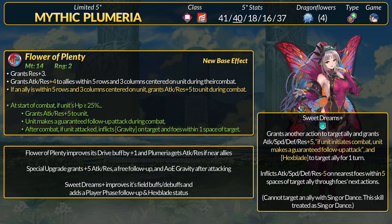At the same time, it inflicts minus 5 debuffs to all stats on the nearest foe within 5 spaces of an ally. Sweet Dreams' buffs went from plus 3 to plus 5, and the debuffs went from minus 4 to minus 5 with a longer debuffing range. New to the dance is the follow-up attack status — which is player phase only — and the rather fun Hexblade status for adaptive damage. If you need extra tank-busting power, Plumeria can enchant your team's weapons.